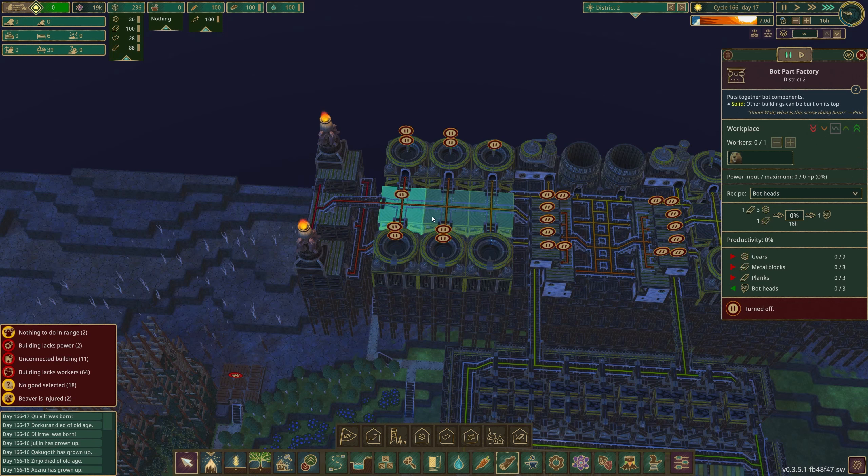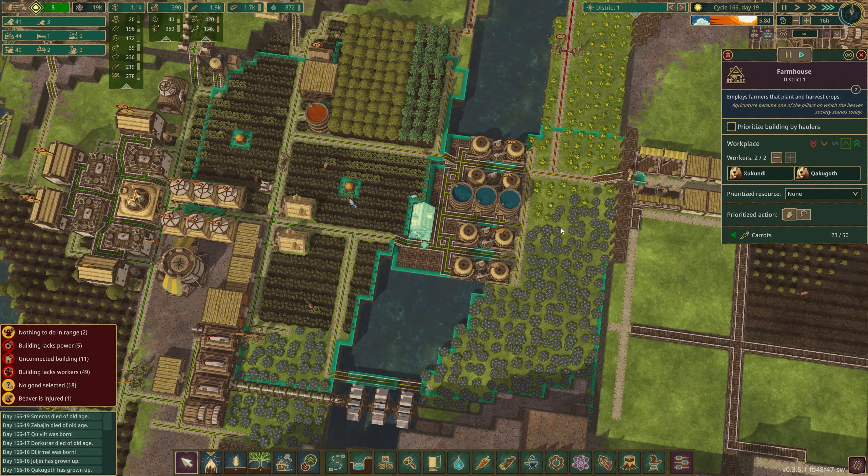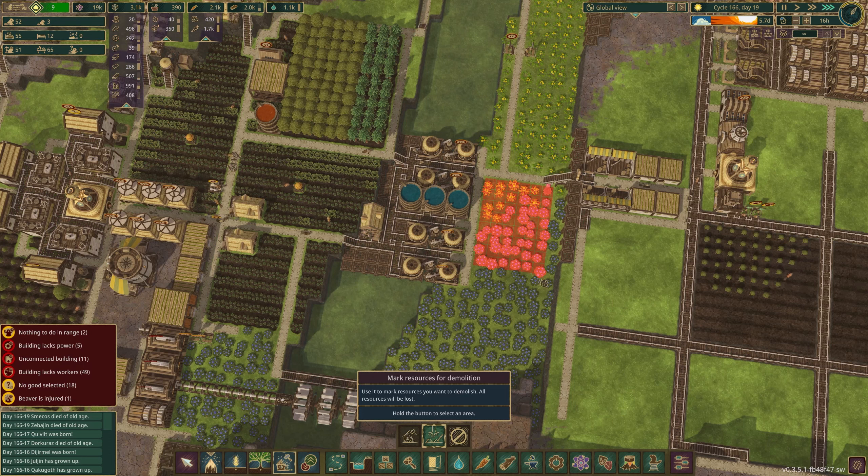How many beavers do I actually need? One, two, four, and five. Then once they've built most of it I can put them in here and get them building this stuff. We need sunflower seeds and maple syrup. I don't even have sunflower seeds or potatoes — I need to sort some stuff out. Where's my closest farm? We could put some stuff here for now because we don't need this many berries.